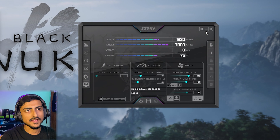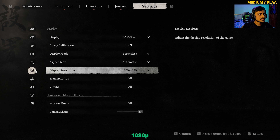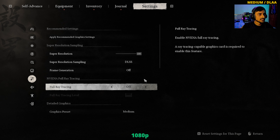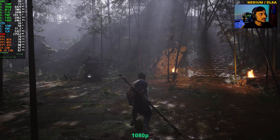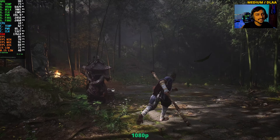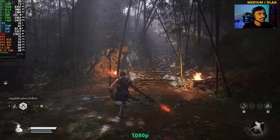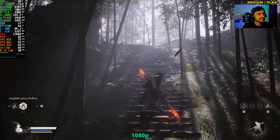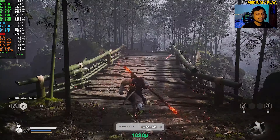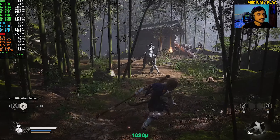Let's get into the game. Starting with 1080p resolution using the medium preset — no ray tracing, no frame gen, DLAA enabled. We're getting close to 80 FPS in this jungle area. I'm continuing from where I left off in the RTX 4780 Super benchmark, now testing with the 3060 Ti. There's a big frog monster boss to fight down there.